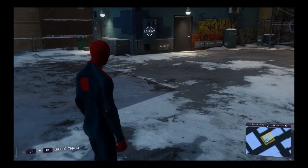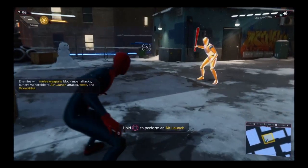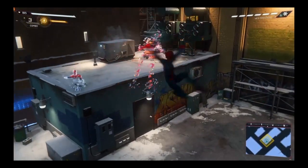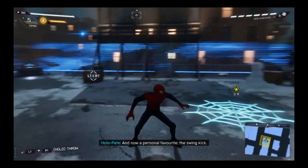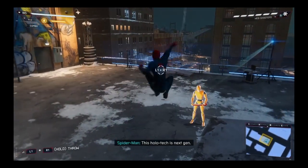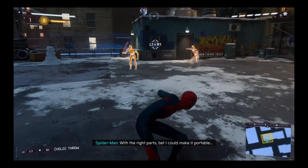First up: air combat. Fighting the enemy on your terms is a great way to gain the advantage. Now follow up with a mid-air attack. And now a personal favorite - the swing kick. This holotech is next gen. With the right parts, I can make it portable.